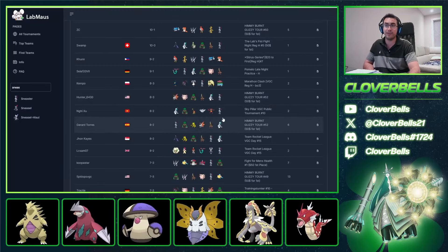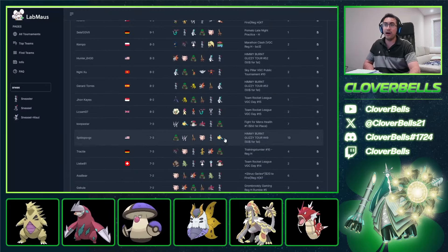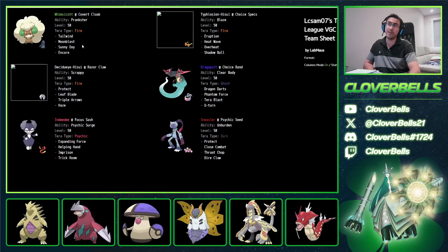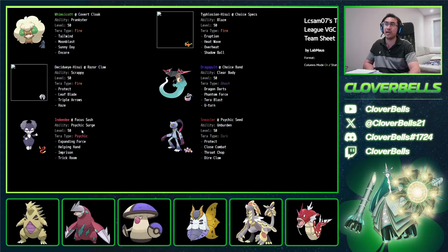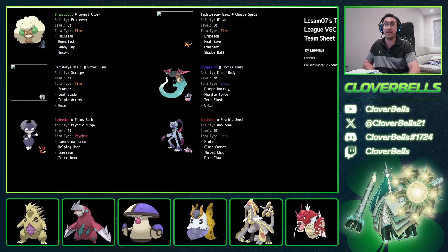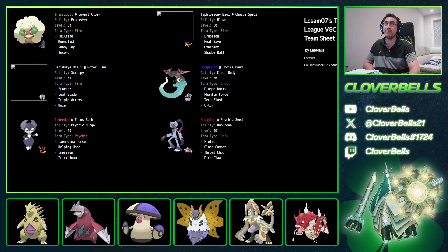Here's a pretty good one — yep, there's Typhlosion, the Whimsicott, the Indeedee, the Sneasler. There's your Dondozo matchup covered with Haze, your Crit-meister with Razor Claw stuff, and then Dragapult. Again, two of the fastest Pokemon on the same team — makes a lot of sense.